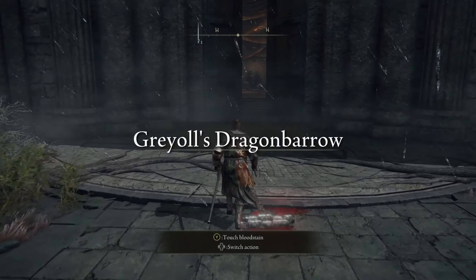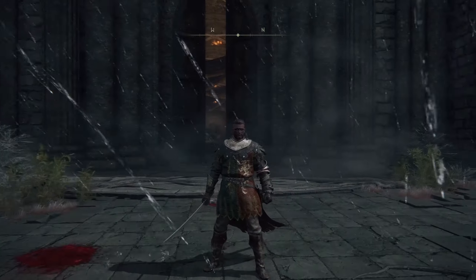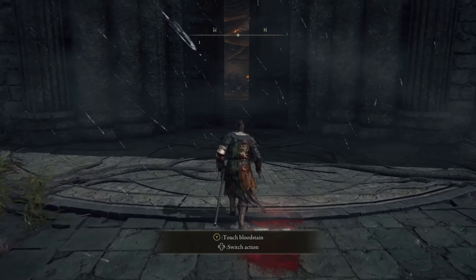Once you arrive, head inside the giant door beside you and grab the Site of Grace for a respawn point in case you die here. The enemies are pretty dangerous to low-level players and need to be taken out strategically.